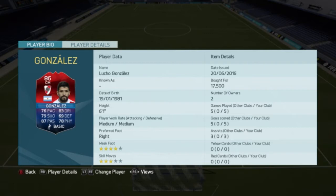79 shooting, 87 passing, 83 dribbling, 69 defending, and 78 physical. He is 6 foot 1 with medium-medium work rates. Preferred foot is the right one with 4-star weak foot and 3-star skill moves. He would cost you between 10 and 20k, so he's very cheap. In 5 games he scored me 5 goals with 3 assists. He is from Argentina and he plays in the Primera Division, which is the Argentinian league.